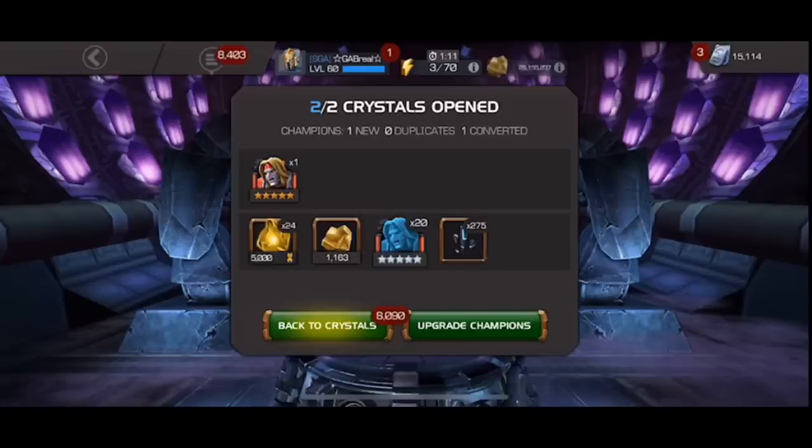Back-to-back Omega Reds. He said he was going to use an Awakening Gem, but instead of just using it immediately, he decided to open both crystals. Thank God that was the case. And as somebody who is just really wanting any Omega Red that's 5 or 6-star, but especially a 5-star since I have a generic Awakening Gem saved for him from Cyber Monday, I am beyond jealous, Gabriel. That is all-time lottery ticket level luck. But that is just the appetizer for the main course.